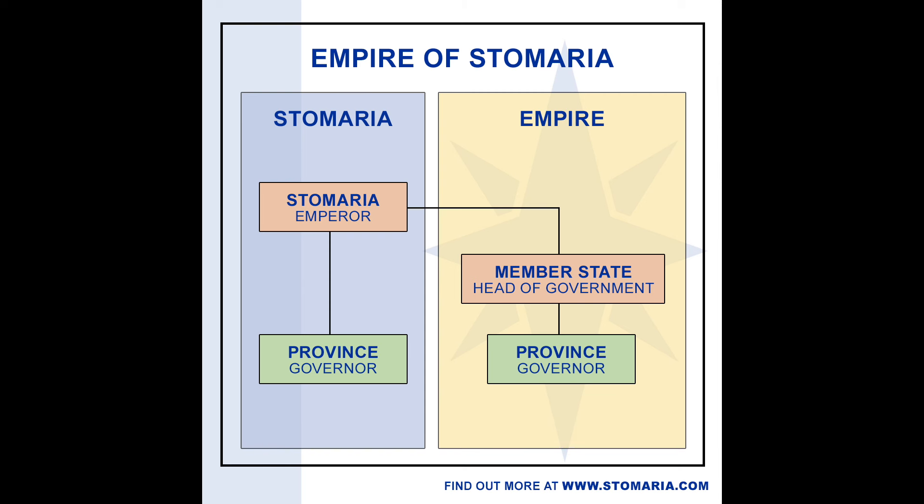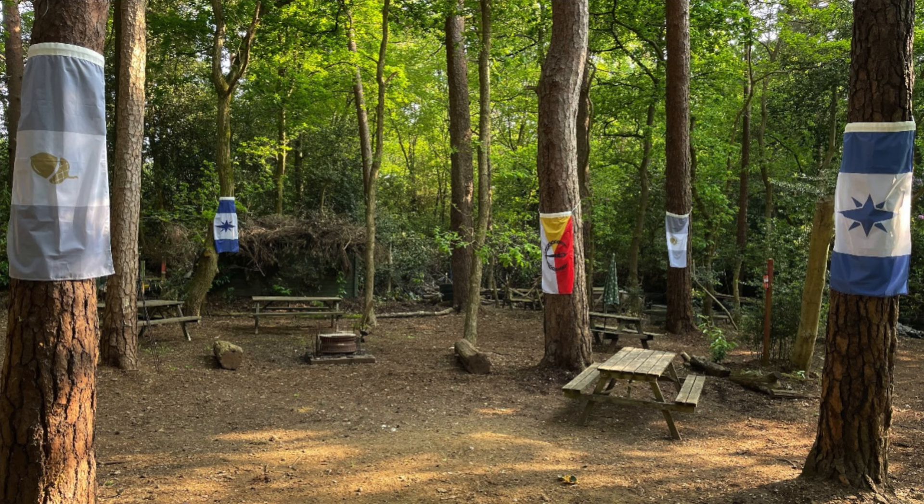Broadly speaking, member states must accept a common head of state, common foreign policy, common money, common territory, common citizenship, common military, and common language, while retaining control of their own domestic affairs.